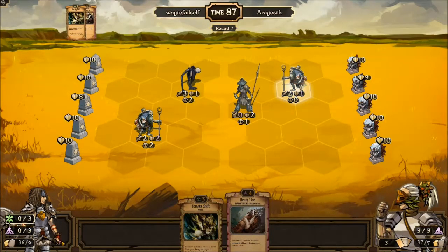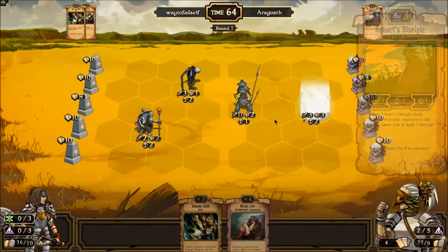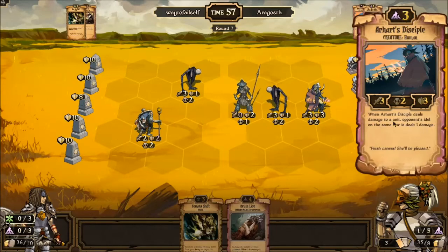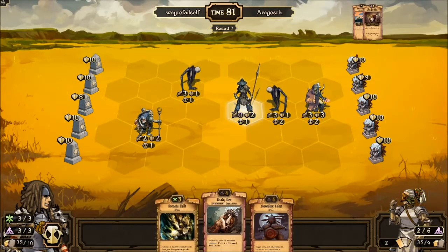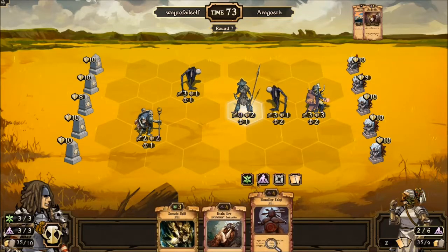We have resources to do things with. I'm not even using any wild resources right now so maybe I'm doing it wrong. He gets three cards so I did just feed him some cards — could work out poorly in the long run. I just was not able to find anyone to play against last night. Hearts Disciple: when it deals damage to a unit, opponent's idle on the same row is dealt one damage — that's pretty interesting. These are all humans so Bloodline Taint is a decent card to hold on to.